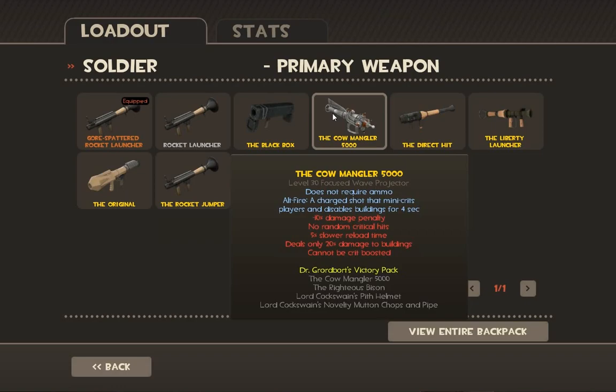Then we have the Cow Mangler, which is a very interesting weapon. It has five shots instead of four — they're basically the same as rockets, except they're lasers. That makes them really annoying because they're impossible to air blast as a Pyro. The negatives: 10% damage penalty, no random critical hits, it cannot be crit-boosted at all. You reload 5% slower, and it deals only 20% damage to buildings.